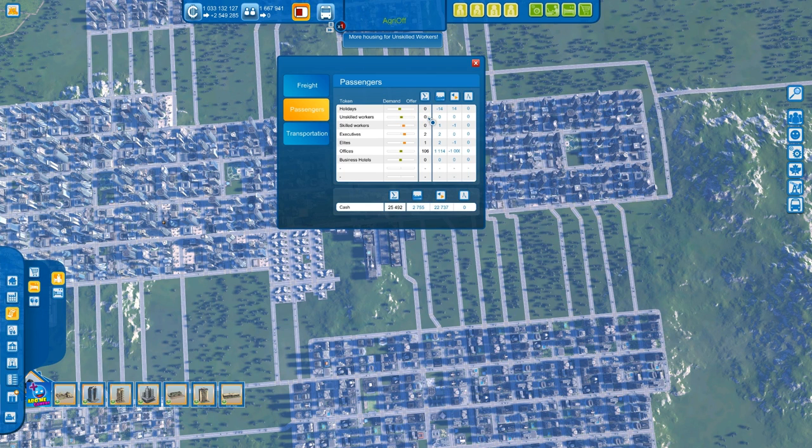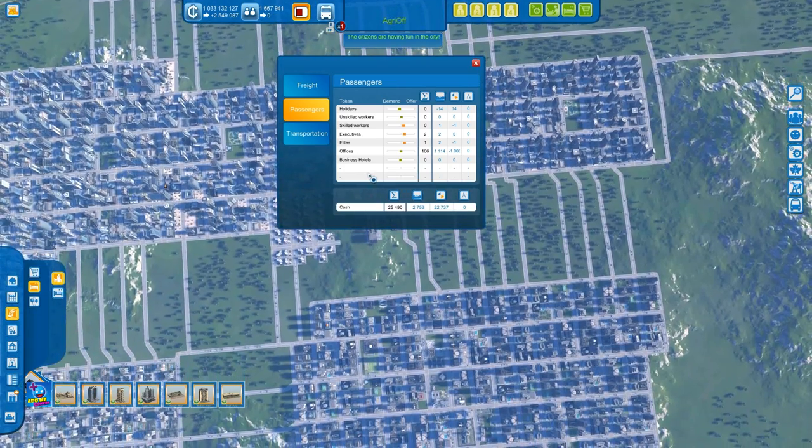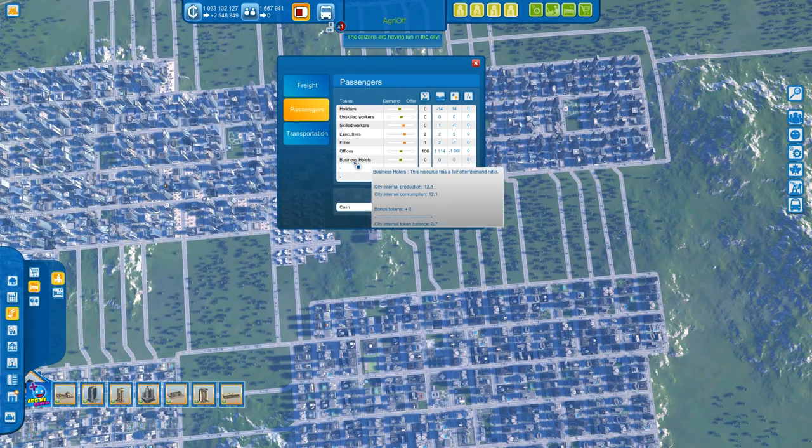Which is really pointless. You should always open the resource panel and take a look at what you need — if there's any minus, make sure it's zero. Never have a minus in the freight or the passengers section. Always check that, and if you look at the business hotels you'll see it's a separate line — it's a separate resource. You have holiday hotels and business hotels as separate lines, so your business hotels is probably showing a minus.